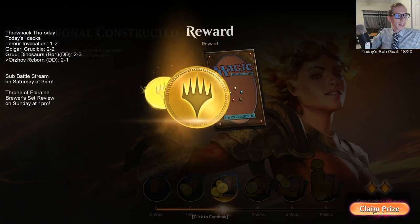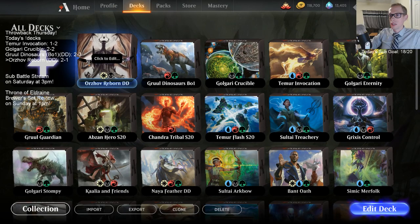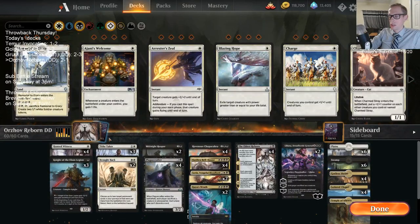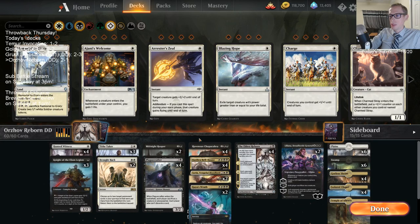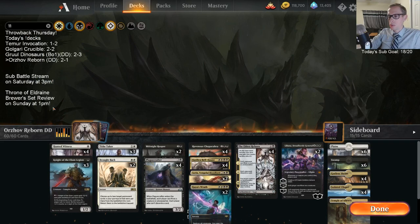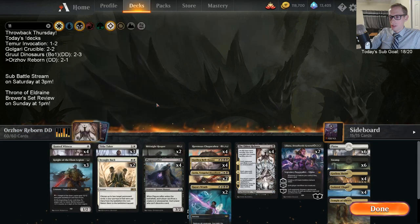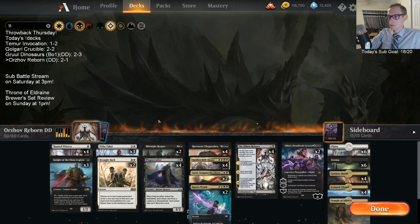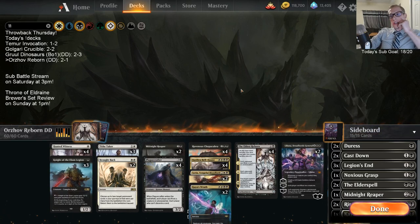A lot of good stuff with this deck, a lot of good stuff I liked here. But there are some things we need to fix. It does definitely feel like we need more two and three drops. We have a bunch of Eldest Reborns, but it doesn't seem like we can really afford to have mono four-drops then six-plus cards without any ramping. The Brought Backs don't count as two-mana cards. We've got to have a lot more twos and threes than what we have.